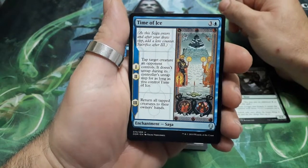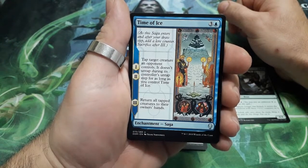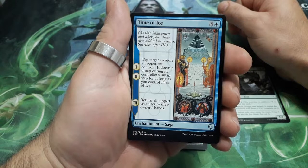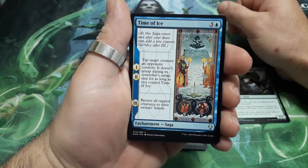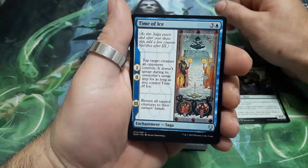Our first uncommon. It's a Saga, four drops. Turns one and two: tap target creature an opponent controls — it does not untap during its controller's untap step for as long as you control Time of Ice. Turn three: return all tapped creatures to their owner's hand.